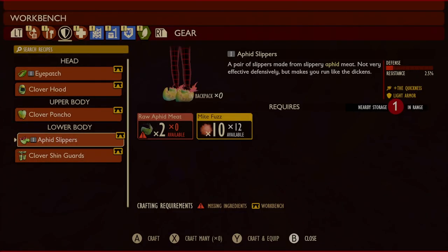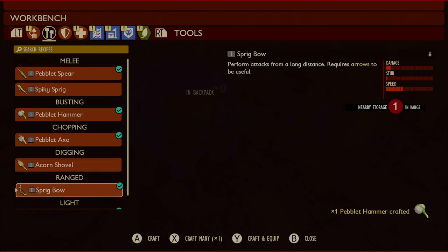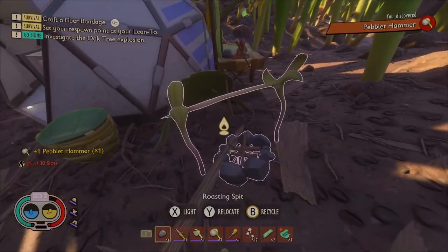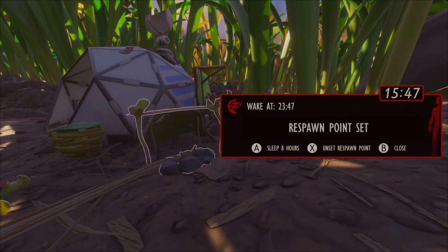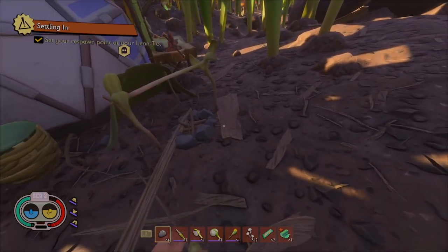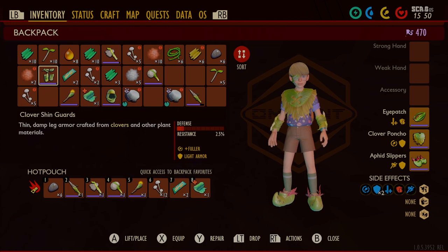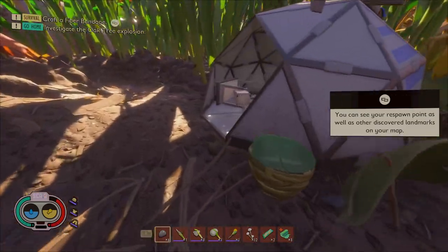I need more rope. Before we head back to the mite cave, we want a hammer. I do have some gnat meat I could put on the roasting spit, but I want to analyze it first. Let's go ahead and set our respawn point. Food on the spit does go bad now, but the spoil meter resets on raw meat when you put it on the spit. So if you don't need the food right away, your best bet is to hold on to the raw meat until it's about to expire, then toss it over the fire.